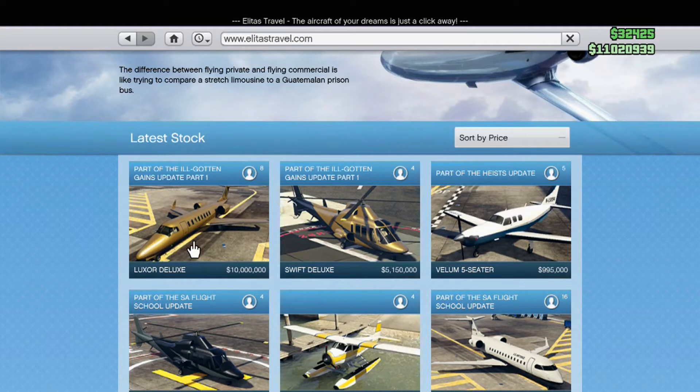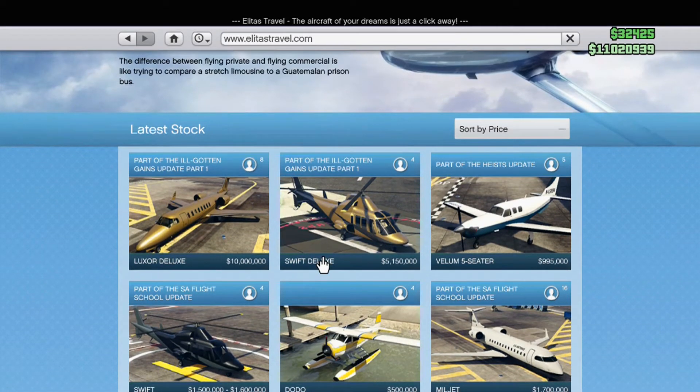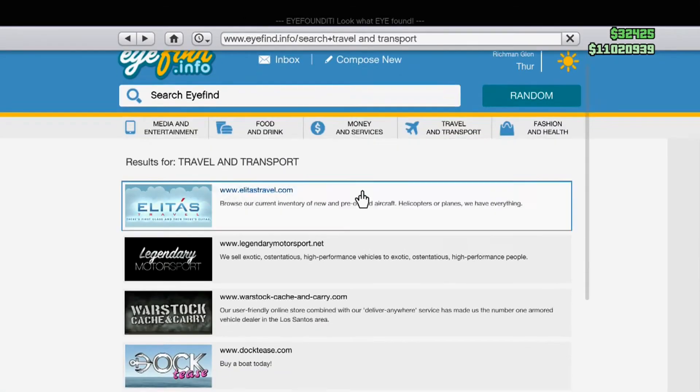The Luxor Deluxe, aka the Golden Luxor, costs $10 million. Now, anyone that buys these is insane. I'm definitely not going to buy them. The Swift Deluxe costs $5.15 million. That is crazy, I'm definitely not getting those.